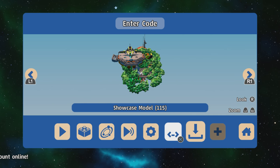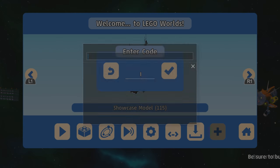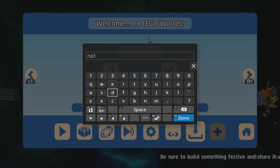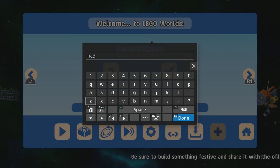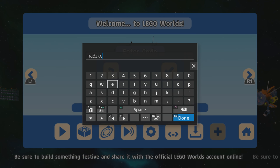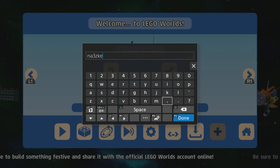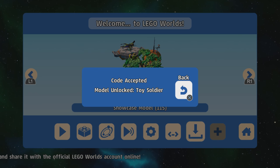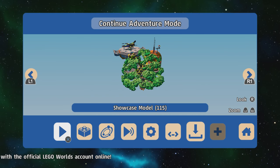The next one is the Toy Soldier, which is actually a playable character. The code for that is N, A, 3, Z, K, E. Code accepted — we've got the Toy Soldier.